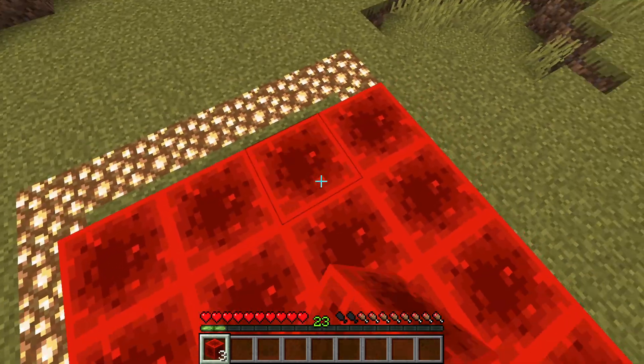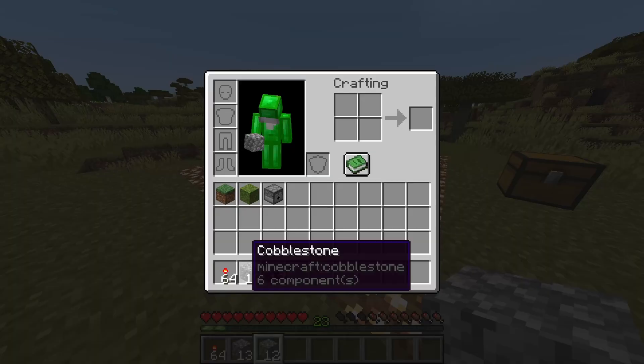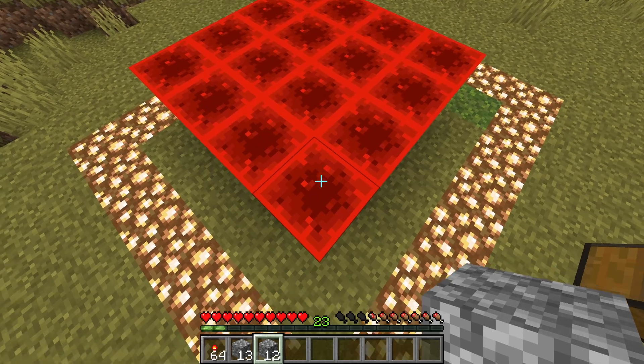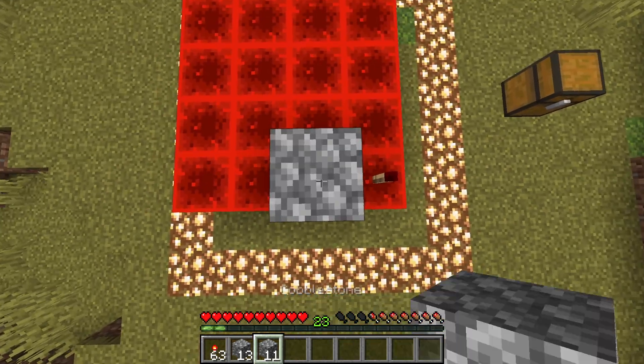But as long as you follow it exactly how I'm doing it here, you'll be fine. Now this is the most important part of the build. You're going to need the stack of redstone torches, a stack of 12 rock, and a stack of 13 rock. What you want to do is place a redstone torch, then a rock, then another torch. Then you just repeat this process.